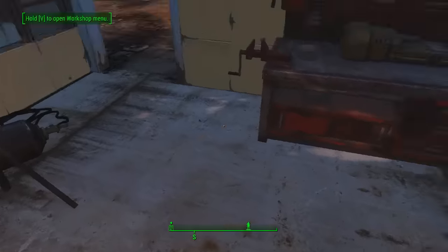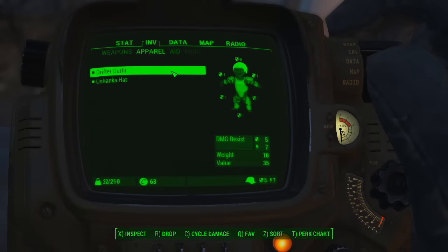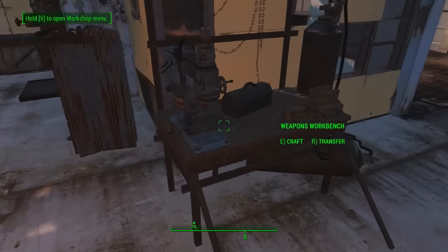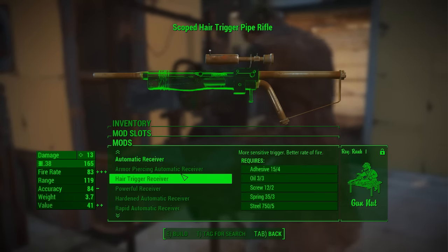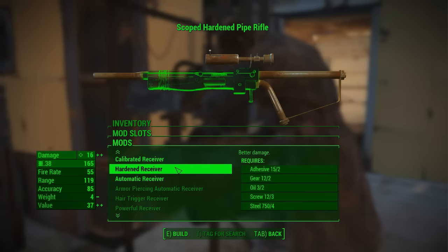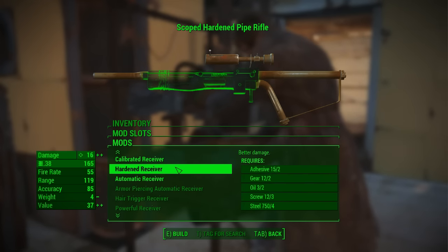Whoops, did not mean for that to happen. Mayor Dude — everybody just loves him in town, but he's like an idiot. We love him, but sometimes we're super worried about him. So we actually have enough to make things here. We want to boost damage — the hardened receiver looks like a good choice. Three extra damage — let's see if there's anything else I can do.